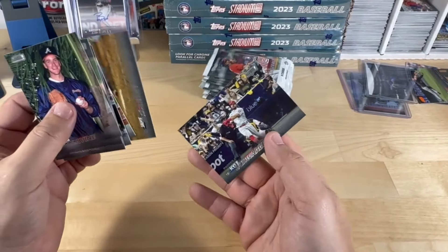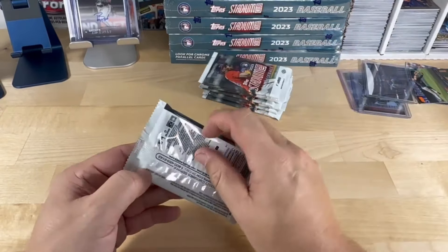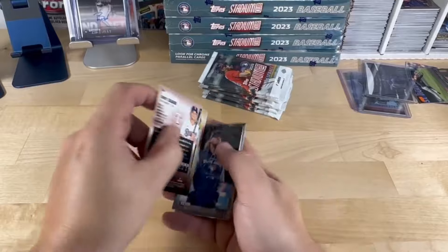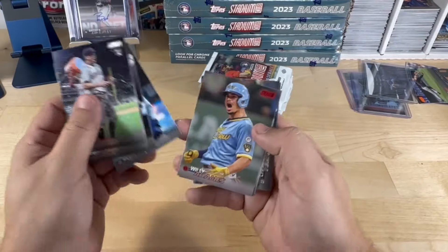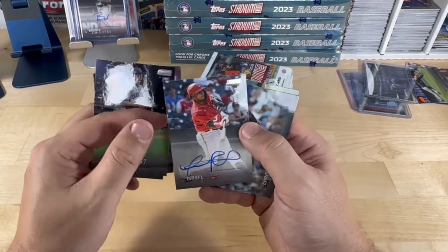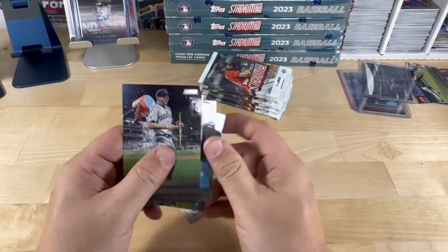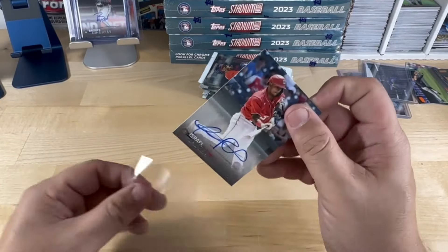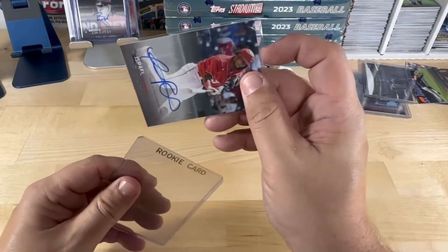McCarthy and Schwarber. Brennan, Robin Yount, Seager. The Dames in red — oh, here we go! Israel Pineda rookie with the Nationals. I'm going to pull the Yelich — I know I've got two in there already. Let's sleeve this guy up. I can grab one of the rookie cases because it is a rookie.